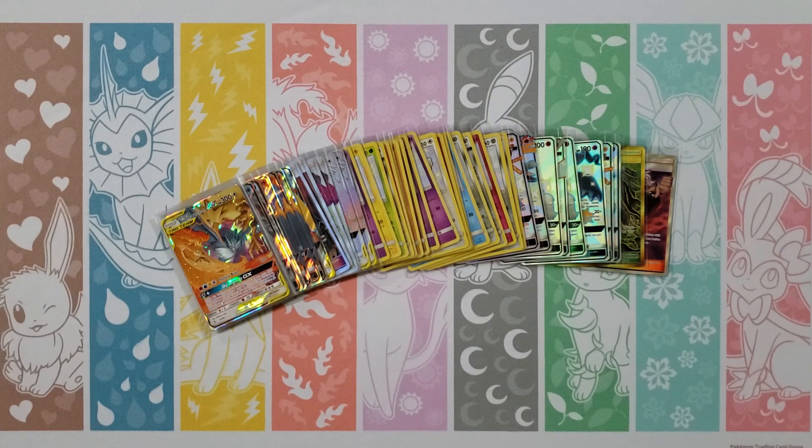Eevee, Pikachu, Clefairy, Jigglypuff, Caterpie, Fighting Energy, Brock's Gym, Giovanni, Koga — your rare is a Mr. Mime — and an upside-down Beldum! Upside down! It's still a shiny. It was upside down. Two of those. The Metagross GX is not actually in the pack set — you have to get it with the Pokeball or Ultra Ball collection product.